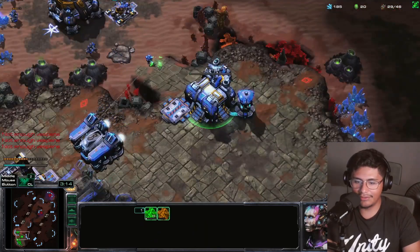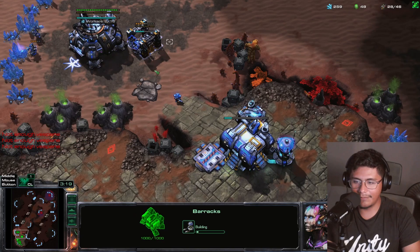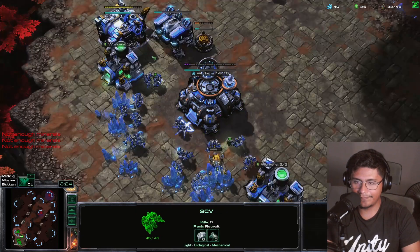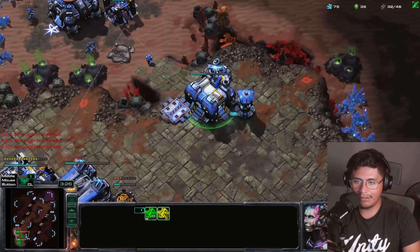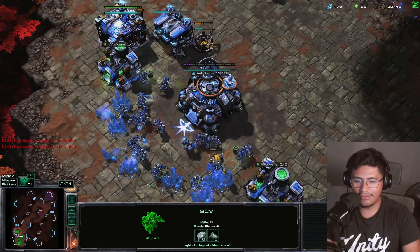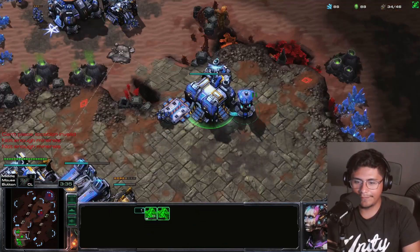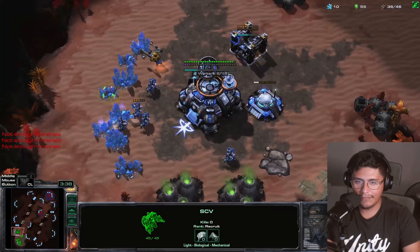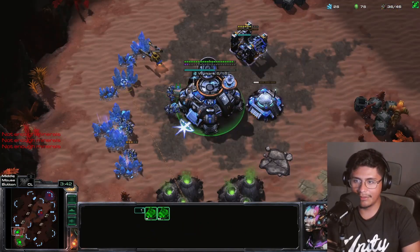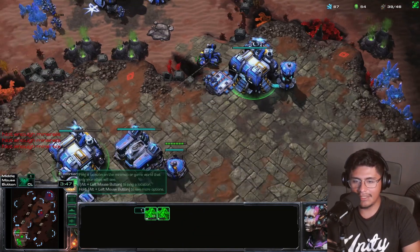I'm gonna build two cyclones when I have money, and I'm gonna build another bunker. Honestly I really don't appreciate getting cheese right now — I wanted to have a nice fun TvZ and then this dude takes the gold or rich vespene gas. Okay, let's just start producing cyclones, I'm gonna produce marines from the reactor barracks, and I'm gonna hide my cyclones — they're obviously not gonna get ling speed because they'll have roaches.